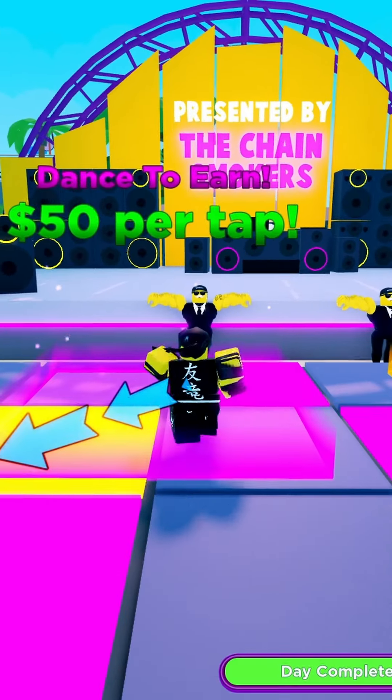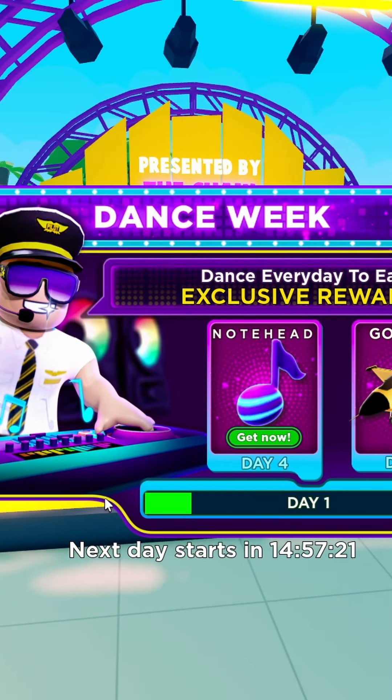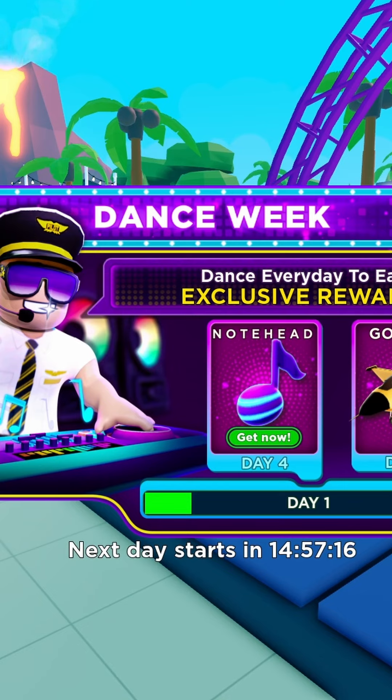The day is now complete, as you can see right here. If you click Dance Week again, you can see when the next day starts — it's going to start in 15 hours. You'll just have to do this again for four days total.